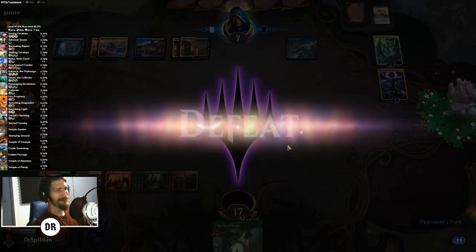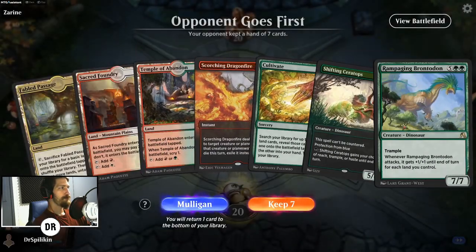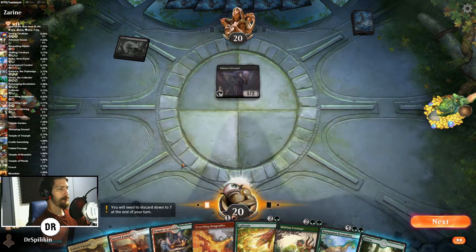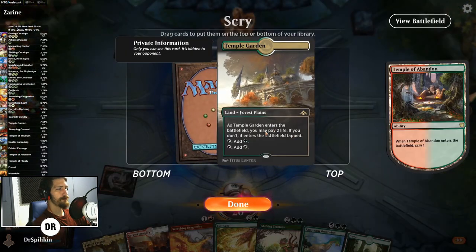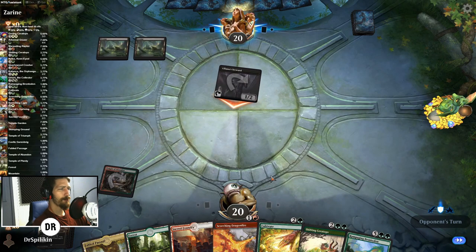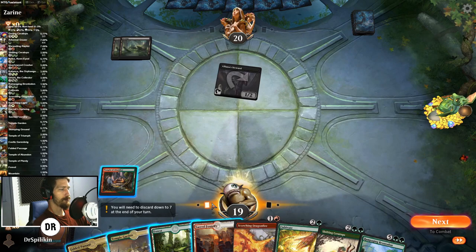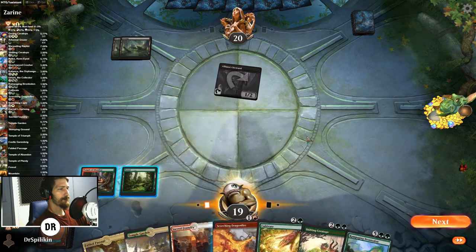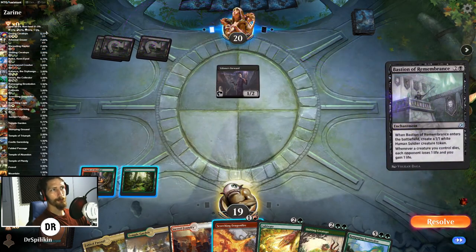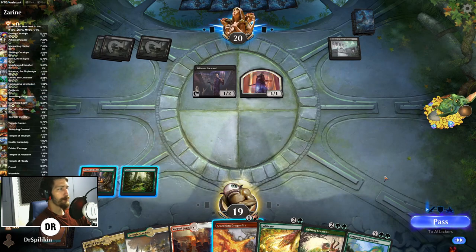Zarene is gonna be our first foe for the day. If anybody's wondering what this big list thing is over here on the left — that is MTG Assistant, made by Overwolf. They've made a ton of apps — stuff for League and other popular games — and their apps are always very clean and fleshed out. We're hopefully going to be partnering with them in the near future. It tracks your deck percentages on land and non-land draws, color percentages, and how many of each card you have left in the deck versus already pulled.